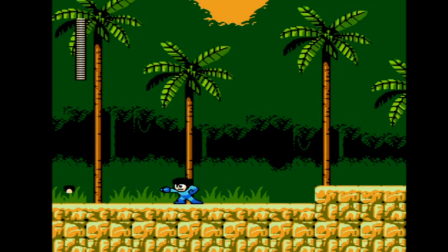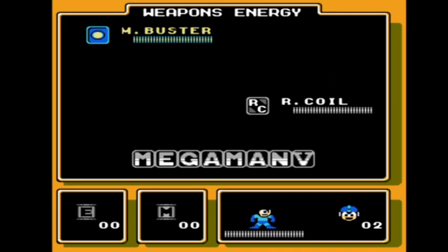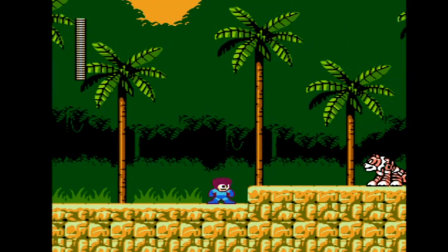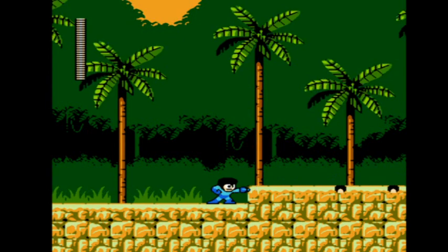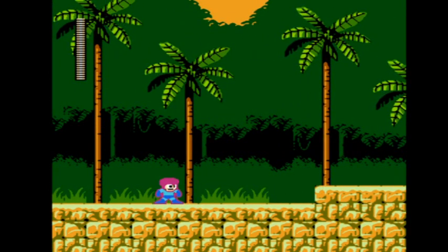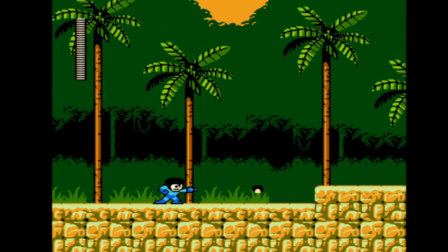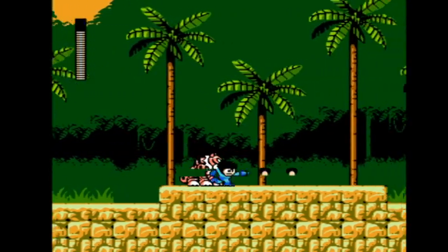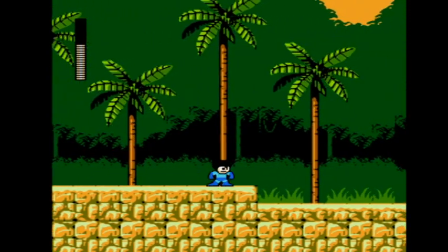Here's Mega Fro Man, and he is shooting bullets with fros on them. Now Rush also has a fro — didn't you know? Hey, ROM hacker! The Mega Buster doesn't have a fro on it. The tiger doesn't have a fro. I'm disappointed.